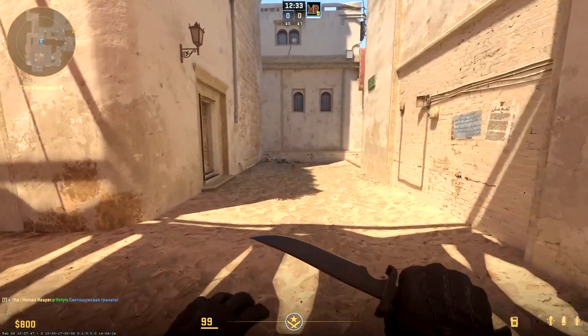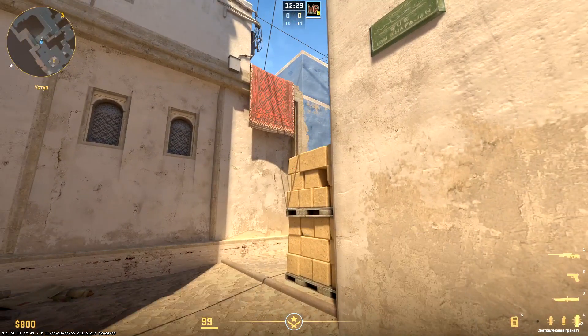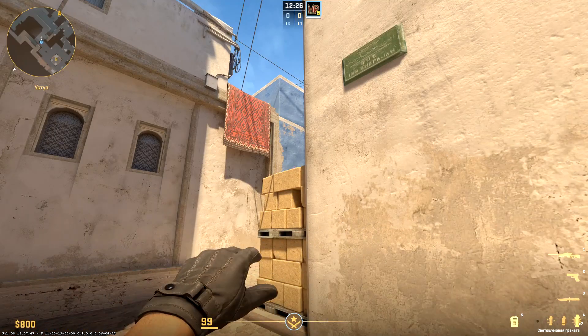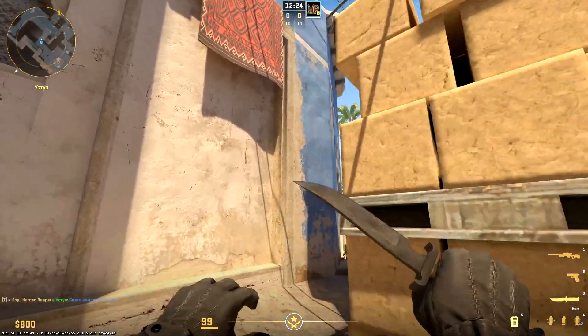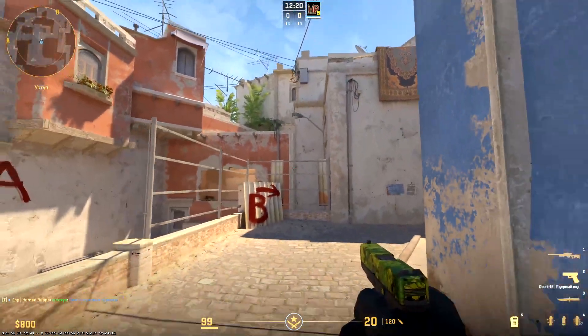One more excellent instant flash for peeking middle from shot. Stand on this edge of shadow. Aim the top of these bricks and throw on a running jump. The flash explodes at a point that blinds almost all of middle, while remaining safe for you and your teammate in window.